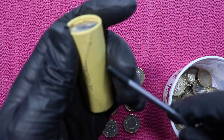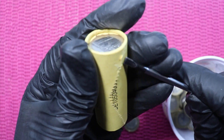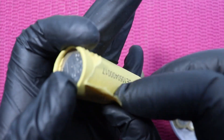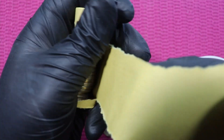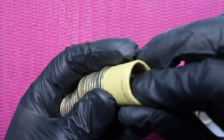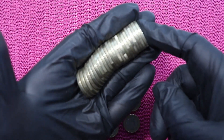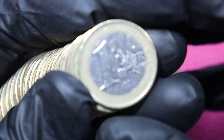Last roll. We need a spectacular find — microstates, NIFCs, anything. Unfortunately, these 1 euro hunts are hit and miss. In quite a lot of hunts you don't find anything, but nevertheless I don't give up. From this side, nothing shiny. Let's zoom in for the last roll.